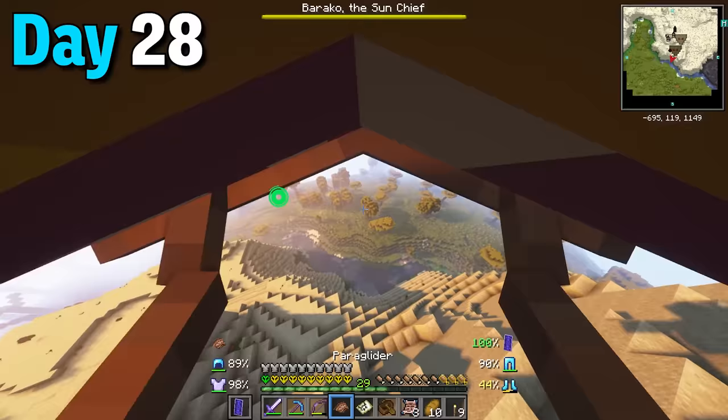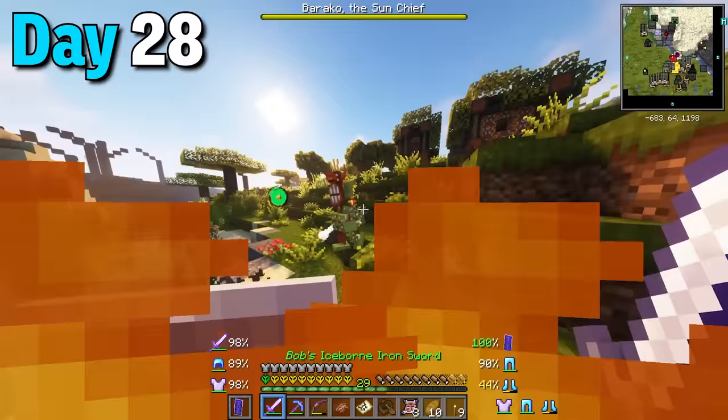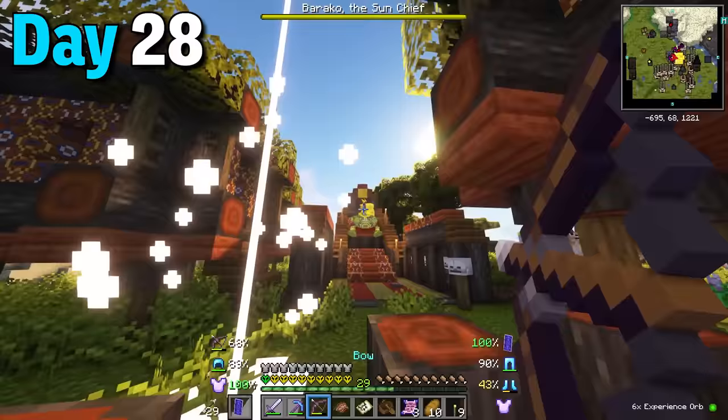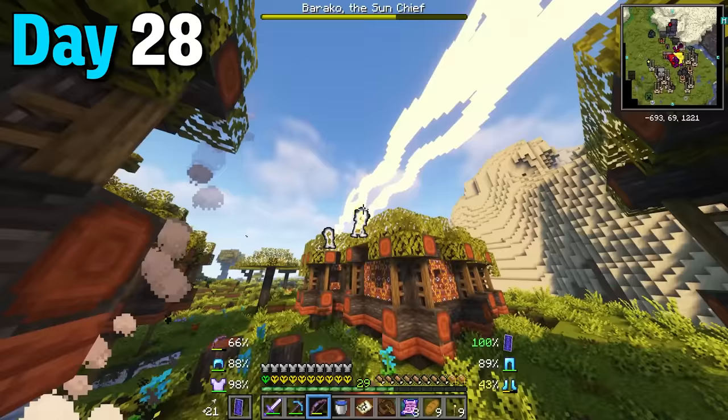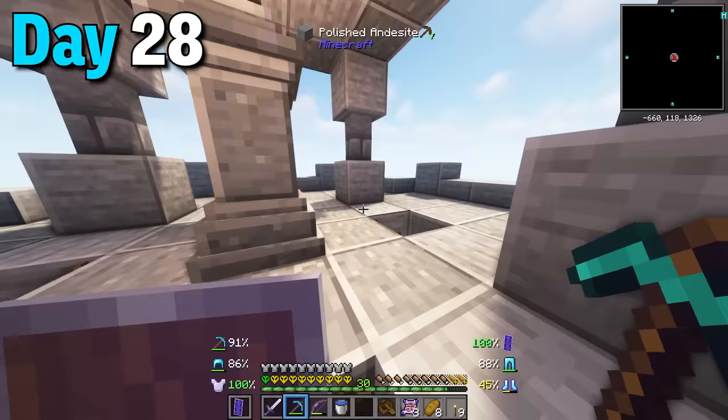Day 28 after running through a desert I ended up gliding towards Barako the sun chief's village. I quickly dropped into the water and took out his minions. Once I saw the chief I lit him up with arrows and knocked him into phase 2. The chief was healing from the minions but after taking them out I rushed Barako and easily took him out. My reward was a mask and a totem of undying, and I found another waystone here too.